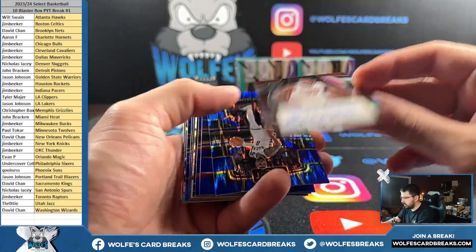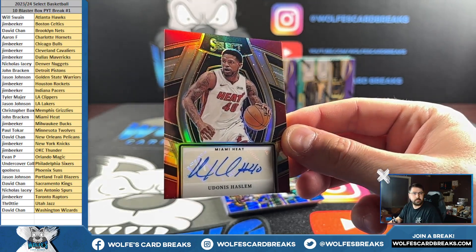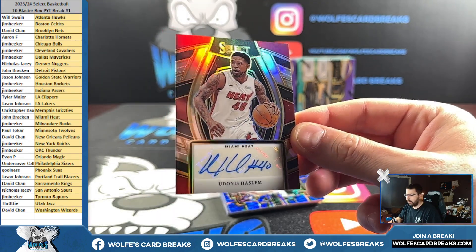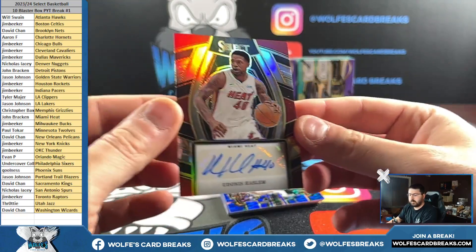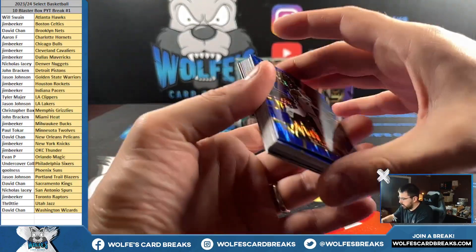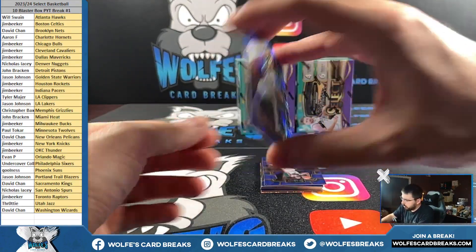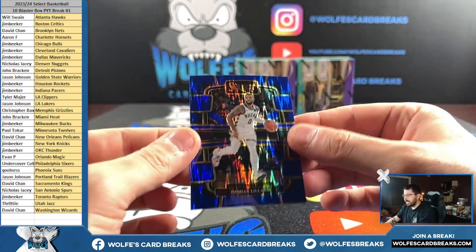What do we got here? Haslam autograph for the Miami Heat. John B. with the Heat on the autograph. First autograph. I think I saw the numbered card in here too, so this is going to be one hell of a blaster box. Autograph, Wemby silver, and a numbered card. Blue flash is numbered at 99 — we have 7 out of 99 for Damian Lillard, baby. And the Bucs going out too. There you go, Jim.